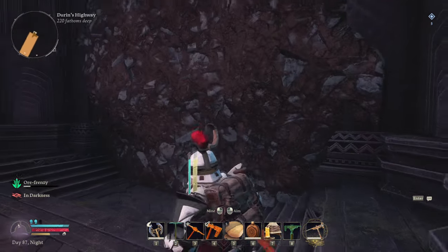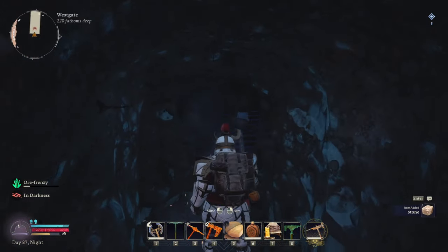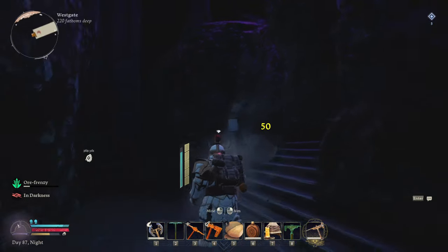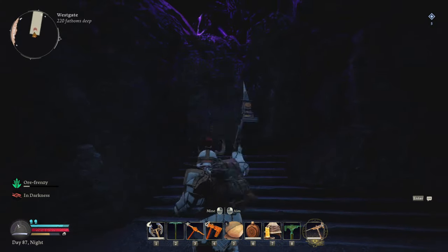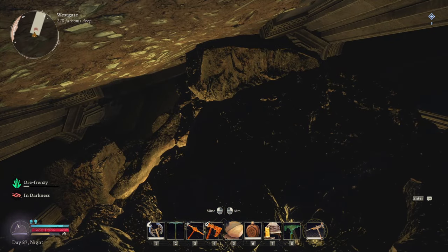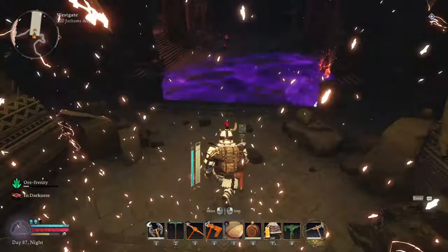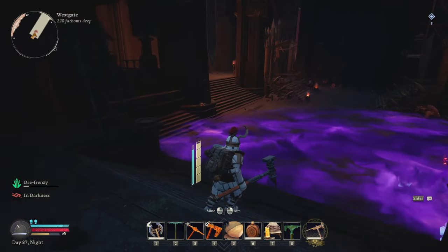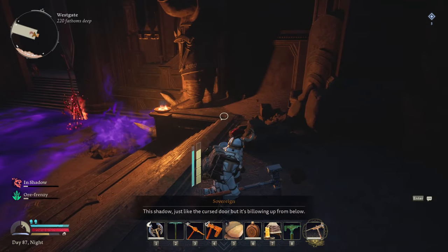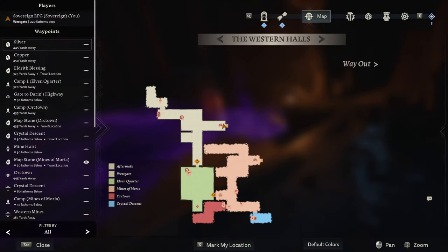I haven't got my torch anymore because I'm using this thing, and I'm not even sure it's one of the better options. Let's break this — yes, I can break it from this side. There we go — made it through! And that is the way to get through. We get some Mahal's Gift there. We need to build something there eventually. This is the Western Halls Entrance.